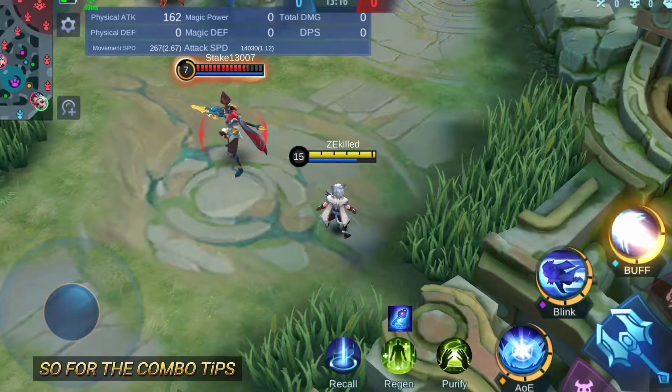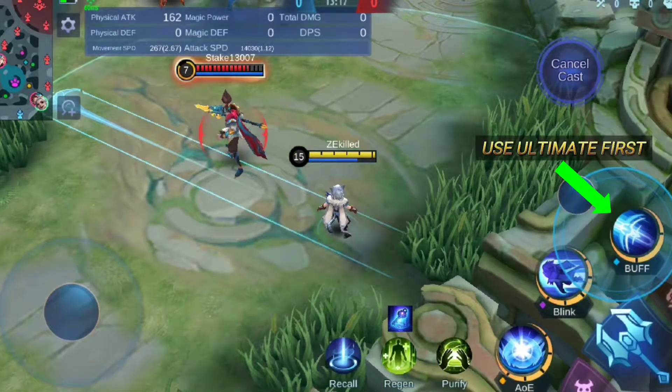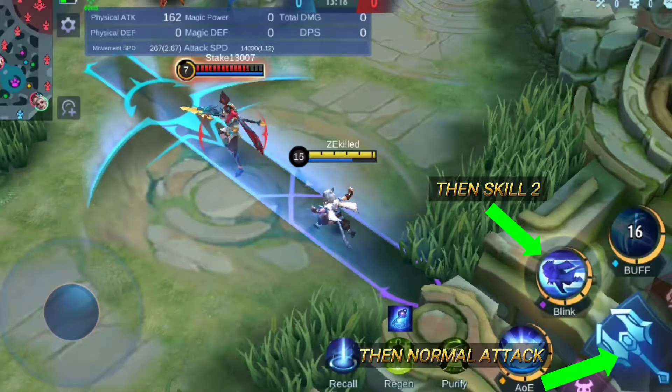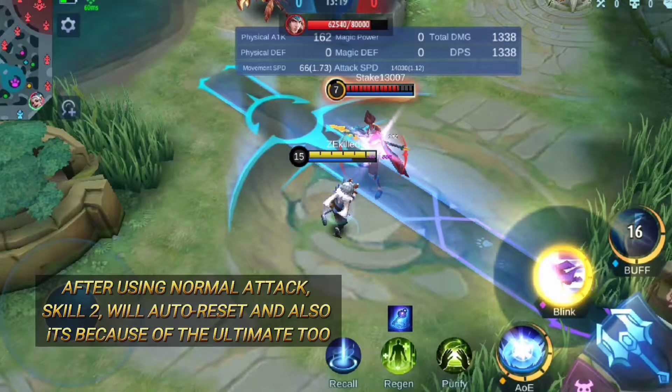For the combo tips, use ultimate first, then Skill 2, then normal attack. After using the normal attack, Skill 2 will auto-reset — and that's also because of the ultimate.